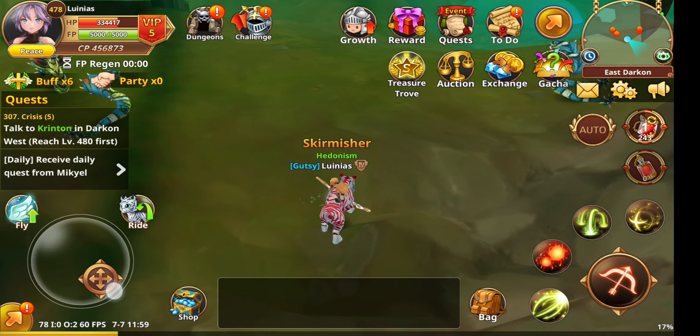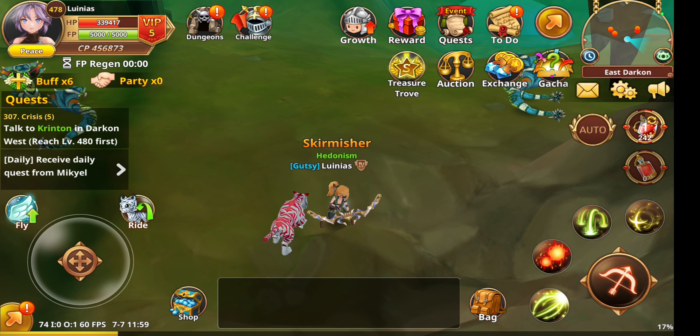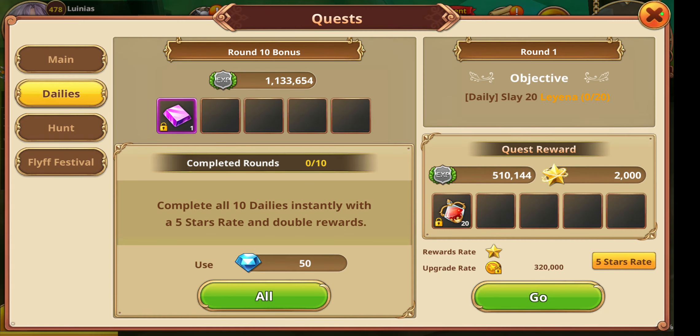So you can see here on the left hand side of the screen: daily - receive daily quests from Miki. I have my daily objectives here. This will be 10 quests, and I also have 500 quests. This will give me 50 soulbound diamonds per quest and also give me this much XP.